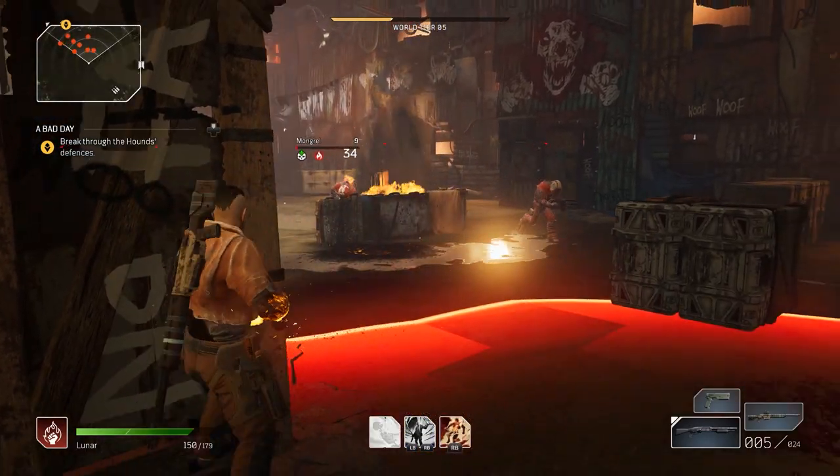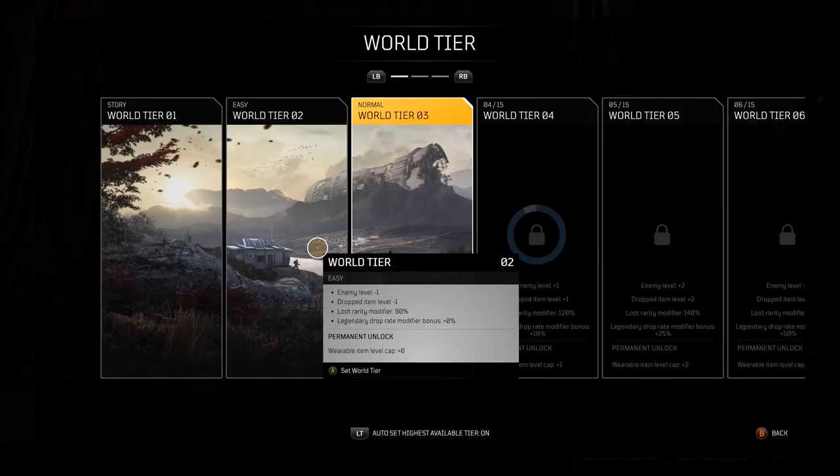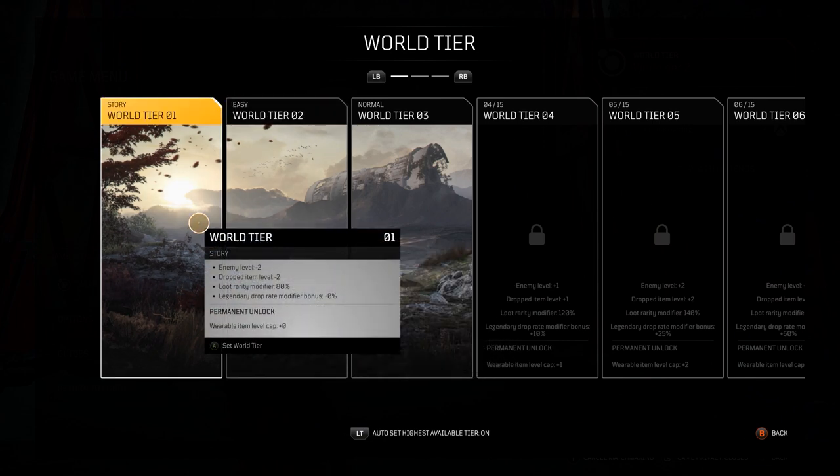Whenever a grenade is thrown at you, make sure to quickly roll out of the way. If the current game is too tough, you can manually lower the world tier until your build is stronger or you get better gear.